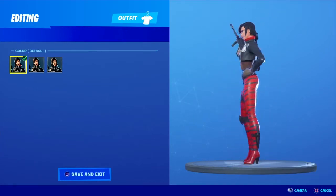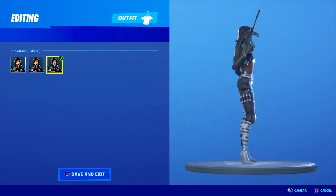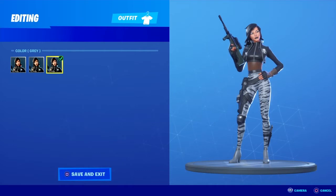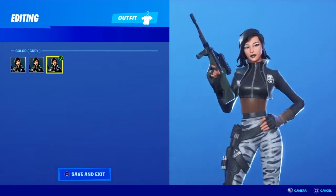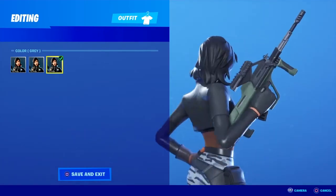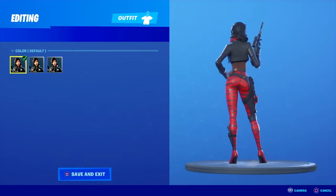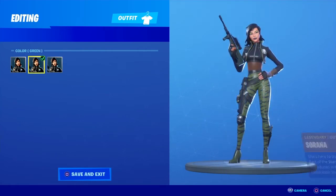This is how it looks normally. This is its gray selectable style, and if you're wondering how to get this it's actually pretty simple — you just load into a game and go into a dumpster and you get it. It's pretty nice looking. I do prefer it more than the red; it's a lot less bright so you blend in a little more.